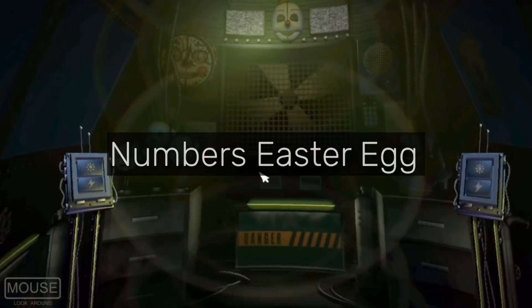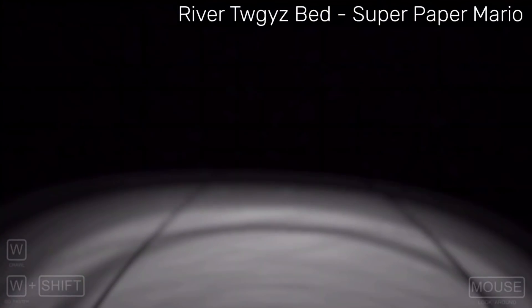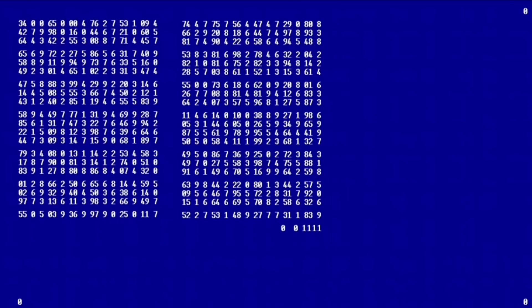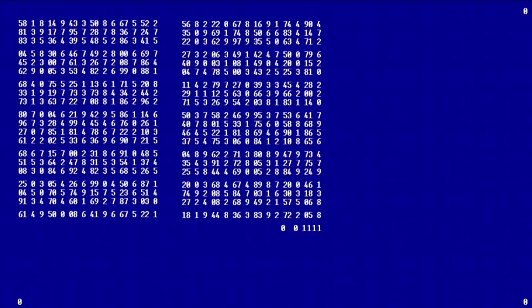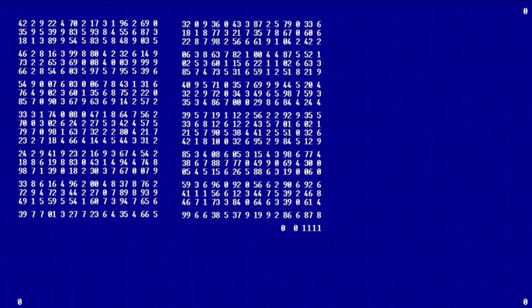Numbers Easter Egg. This refers to an easter egg in Sister Location. It occurs when you hold the 0 and 1 keys in the Ballora Gallery. The purpose of this easter egg is unknown. It was actually discovered in 2021, a whole five years after Sister Location's release. Some people think it's a debug menu, some people think it was put in there intentionally, and overall we're just not sure what it's about.